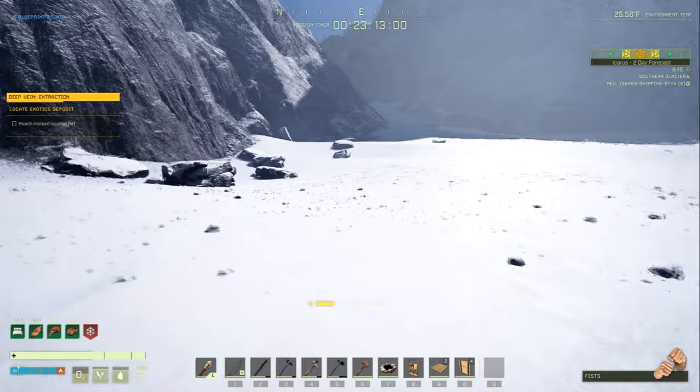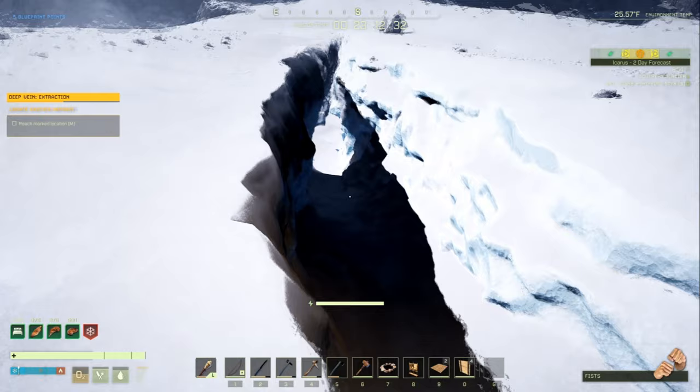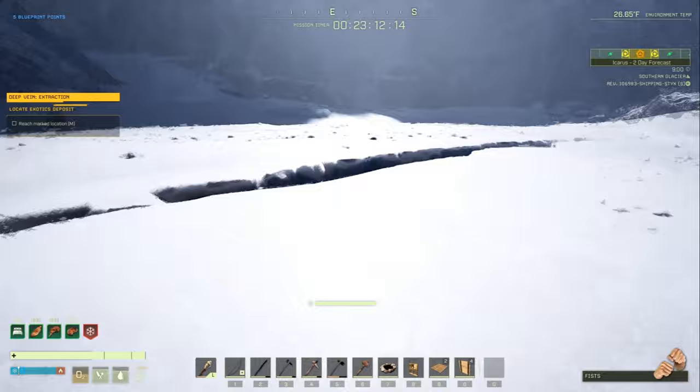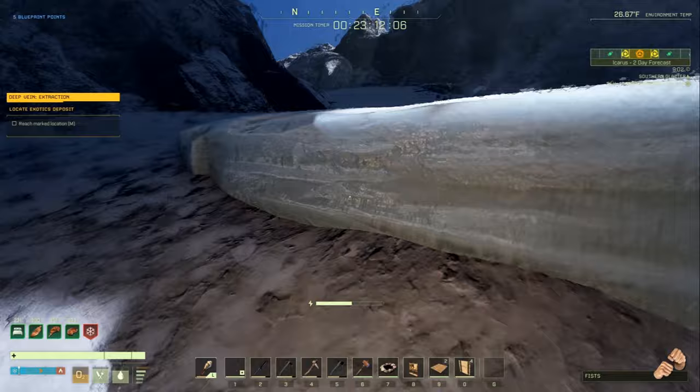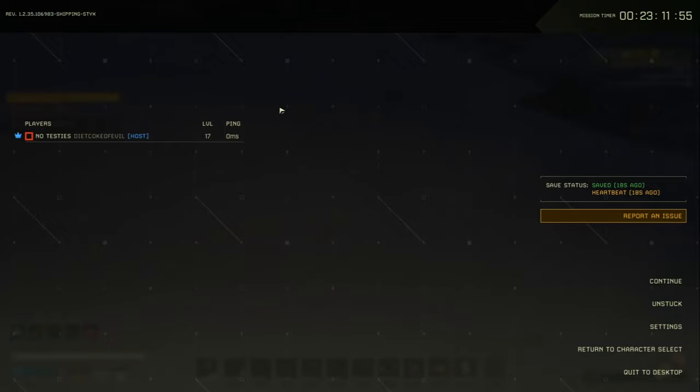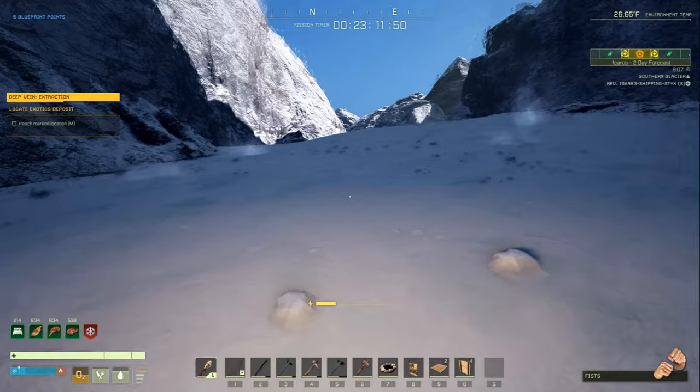We're coming up on the first crevasse, and if you need to you can actually use it for shelter in a winter storm. The first one is located around N14, N15. Here's another one as well — you can use these to de-aggro polar bears or get away from them. Use your environment to counter polar bears if you aggro one. Also, it's a little cheesy, but if you aggro a polar bear you could hit the unstuck button and it'll send you far away — which may de-aggro the bear, or put you into another one.